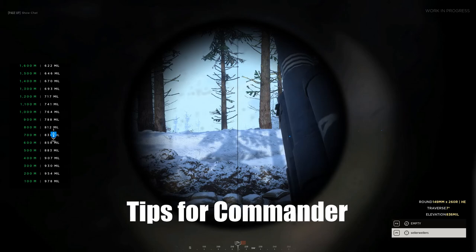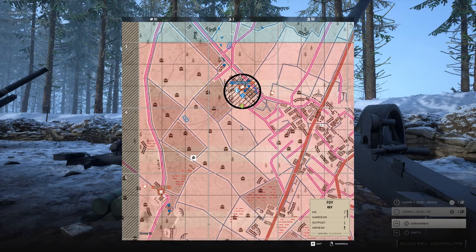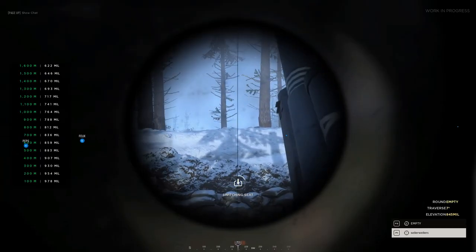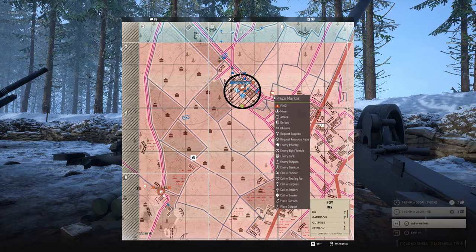Tip for commanders: try to only use one artillery at a time. This avoids rapid depletion of your resources and maximizes the amount of men left to push points. The same goes for men on the ground — reload time is quick, so you don't need a dedicated loader. Slick drills of swapping between roles enables you to reload and look for where to place the next shot on the map.